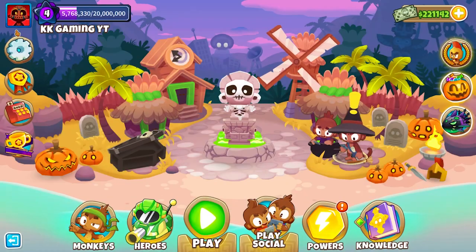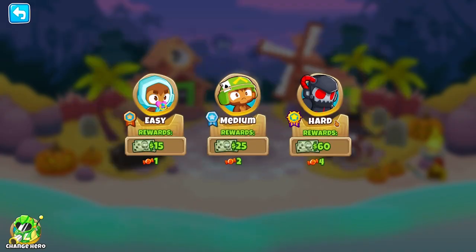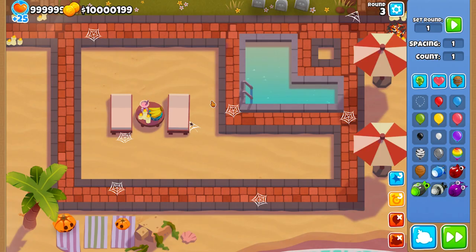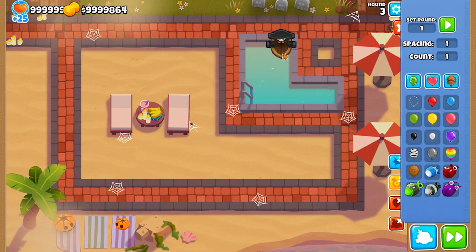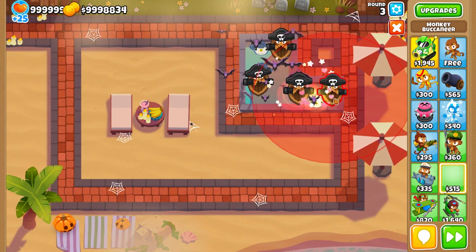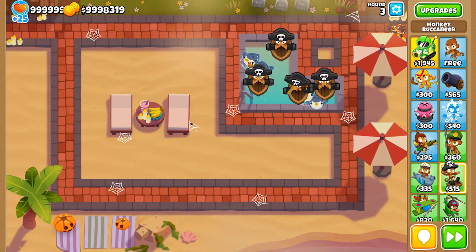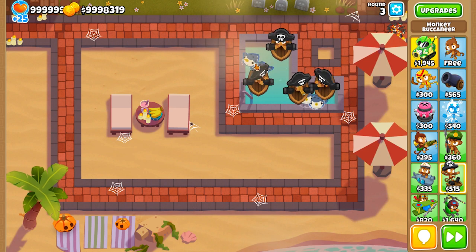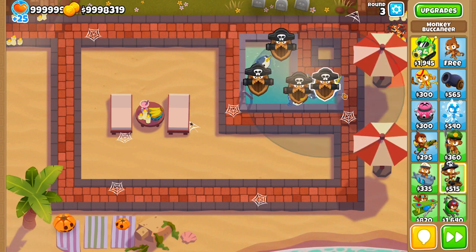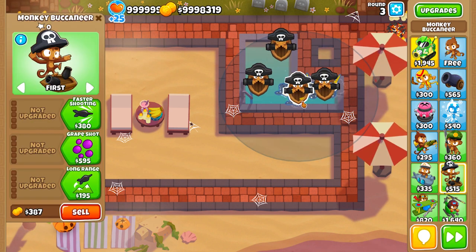Now let's go straight into the new items we get with the towers. First, the boat — the boat has the new pet, the narval. It's amazing. I'm a big fan. Look at this guy! For those who don't know, the narval is like a whale, almost extinct, and it has a horn on its forehead. Pretty funny looking pet.